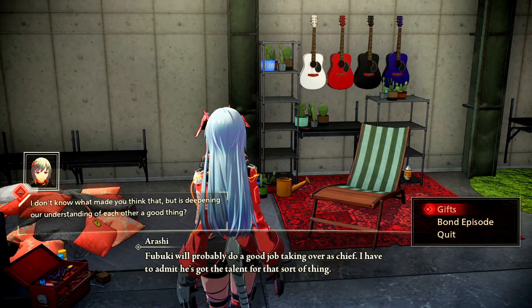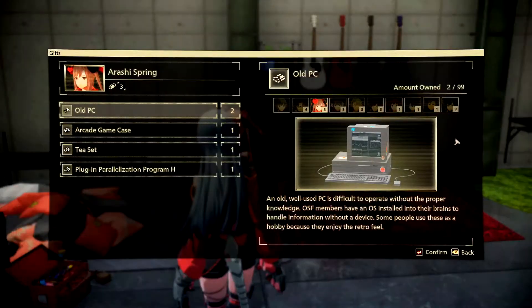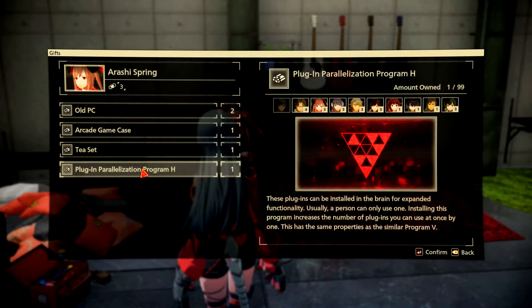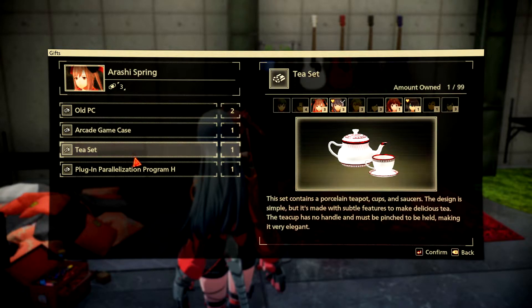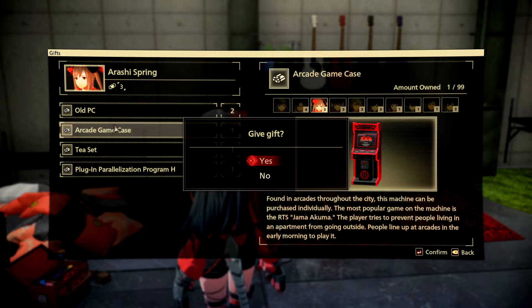Right, now all we have to do is give her the gift. So if we click on the gift option, you get to see what you can give her. She wouldn't want that, she won't want the tea set either because she's not really interested in that - there's no highlight on her photo. But the arcade game case - she's gonna absolutely love it. So let's give her that.